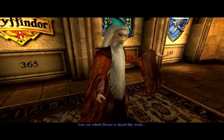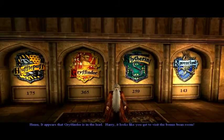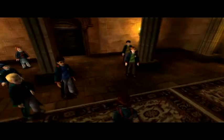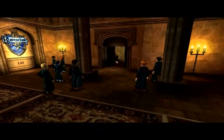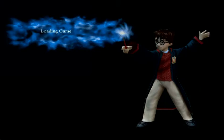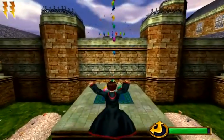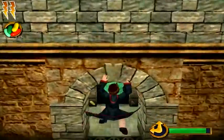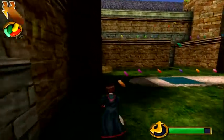Cool. Yeah, 365. Nice. We're like a whole hundred points ahead of everyone else, which is awesome. That means we get a lot of time, because the higher the difference is between you and the next house - which is usually Slytherin because the game makes it that way - you have more time to collect beans, which is awesome. Now we have Scourge, we can do that there. We have a whole new area of stuff here.